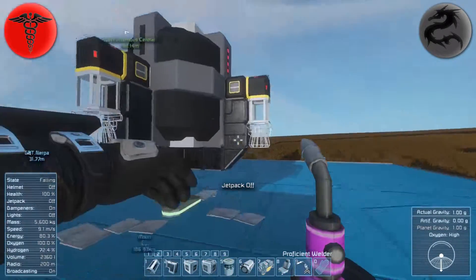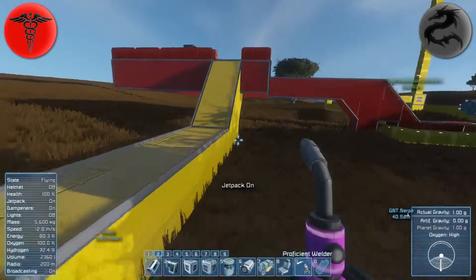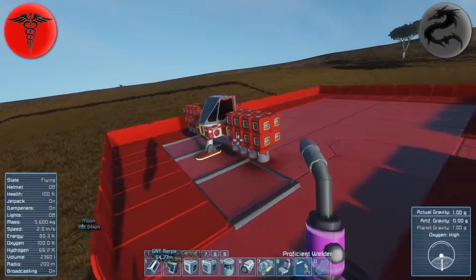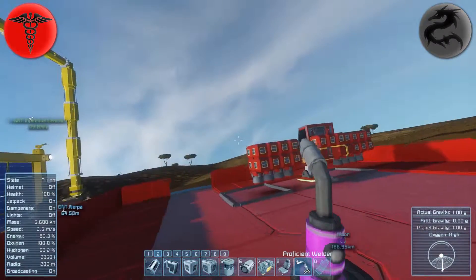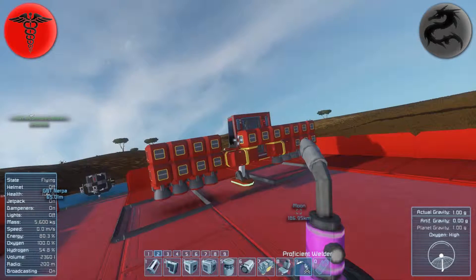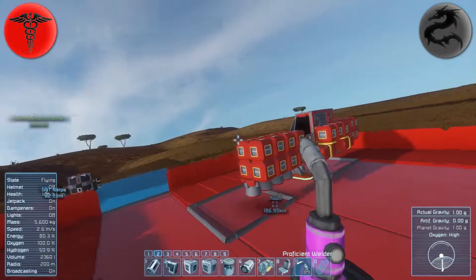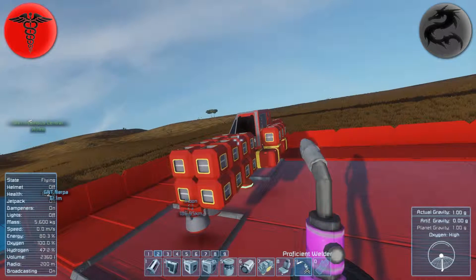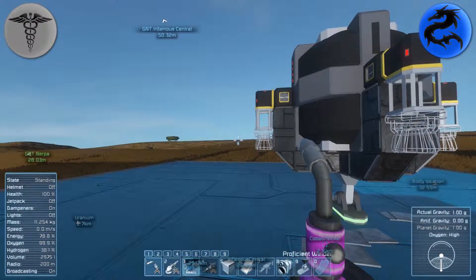Your ship looks bizarre. Yeah, it's weird at the moment. I'm only realizing now it shouldn't look cool as shit. He's gonna guzzle hydrogen, but then it can have a pretty stout body to fill with hydrogen.